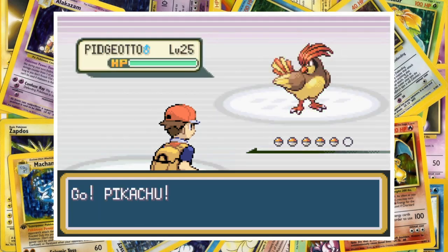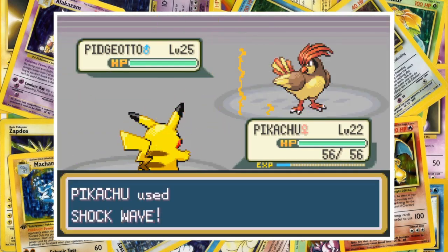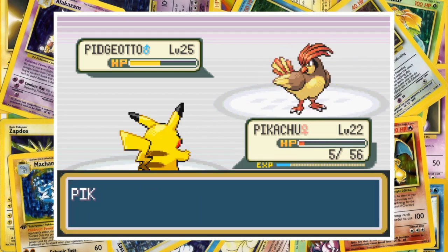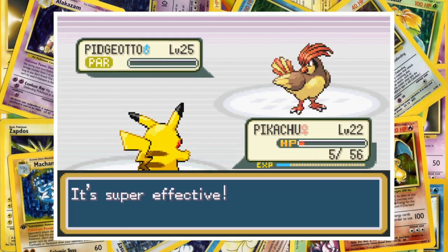As always, Gary sends out his Pidgeotto to start the battle, and we lead off with Pikachu. A Shockwave cuts away just over half of Pidgeotto's health before the normal Flying-type lands a Sand Attack. Then a Quick Attack crits Pikachu, almost knocking her out in one. She survives on 5 HP though, and a second Shockwave does just enough to earn us the first win of the battle.